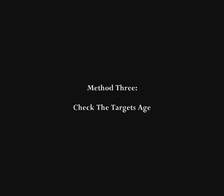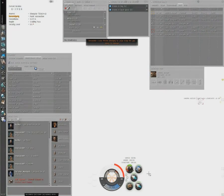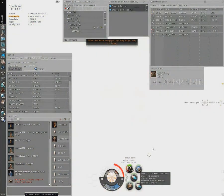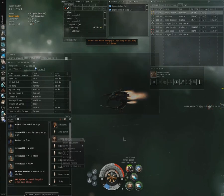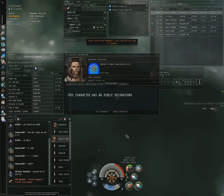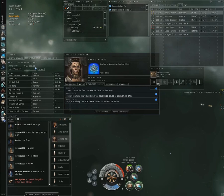One of the best ways to learn about your target is to look at the character's age. The character's age tells you two different things: one, it tells you how many skill points the character is likely to have, and two, it tells you how much experience the character is likely to have with PvP. The younger the character, the less skill points, the less experience in most cases. So if you see the character is much younger than you, that's probably a good sign to engage. In this case, this character was only about two months old, so as soon as I saw that, I was rushing to engage.